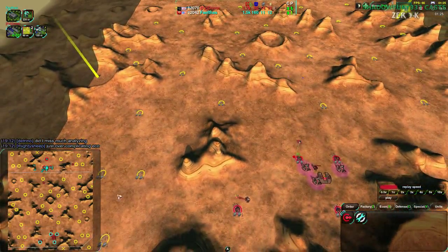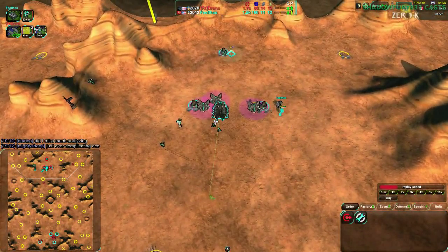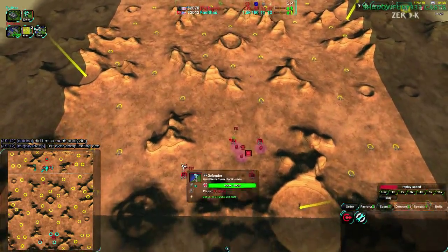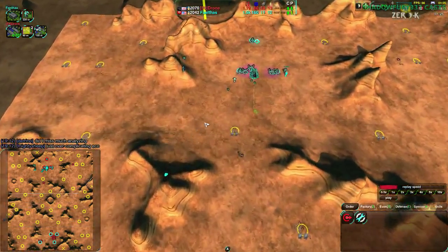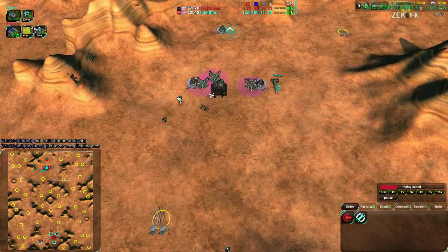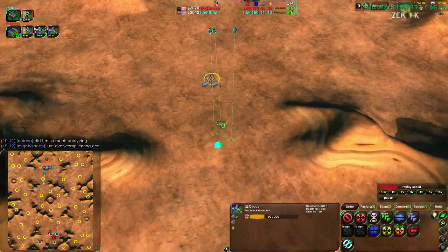Another option could be to go for scythes — a bit riskier, but it would reduce the chance of being intercepted since units would be cloaked basically all the way there. Or fail-thous could just build up more static defenses. Instead we're going for warriors, probably to help defend as the daggers come around, because drone has this choke point somewhat contained with a dagger in the way. The dagger is not very well contained though — in fact, the dagger's about to die.